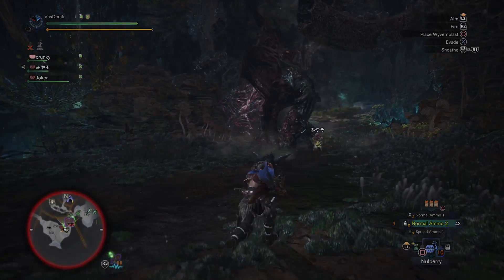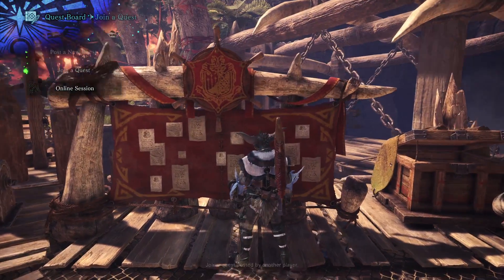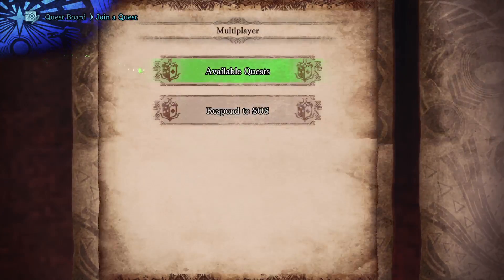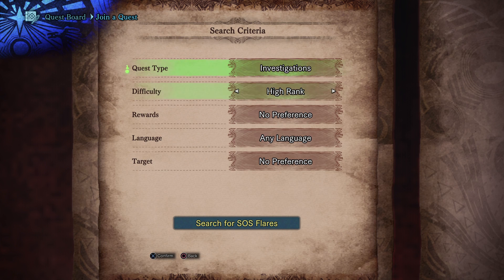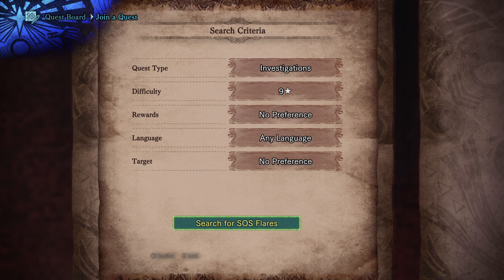You would want to go to a quest board and choose to join a quest, then choose to respond to an SOS. From here you can choose what kind of quest you want — you'd want an investigation, and not just high rank but nine stars specifically.